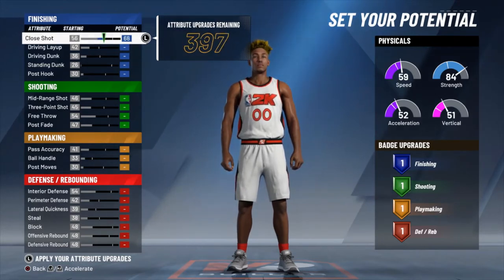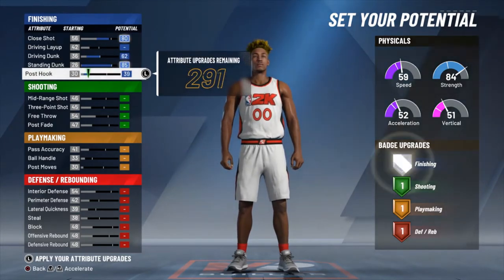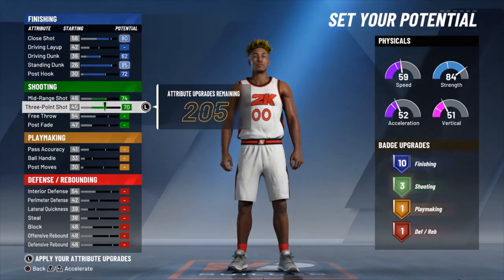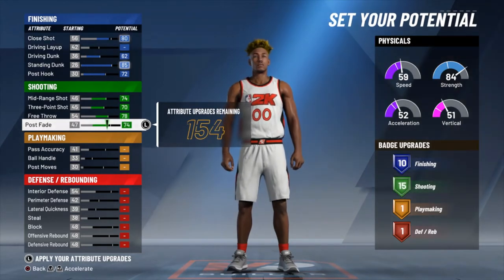So we're going to take our close shot up to an 80. Our driving and standing dunk are both going to be maxed out. And then we're going to take our post hook up to a 72, giving you that 10th finishing badge. Now mid-range, we're going to max that out as well as our three and our free throw.